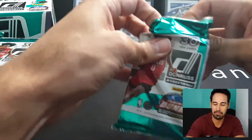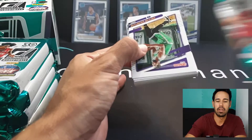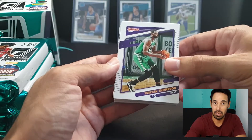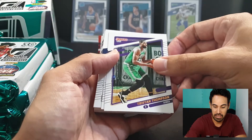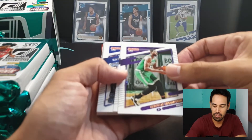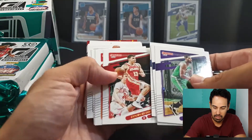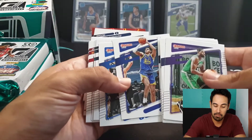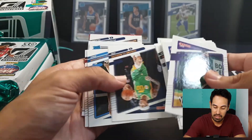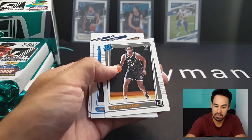We've got Jalen Green on the front. Unlike the NBA hoops hobby where it was only one rookie per pack, we're going to get a lot of rookies in this one. The base design is very similar to the NFL Donruss - you can see Josh Allen's card for comparison. We've got Curry already, so we're going to go through it quite quickly for this pack, then completely bypass the base for every pack after. Just waiting until we get to our rated rookies.